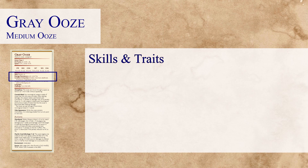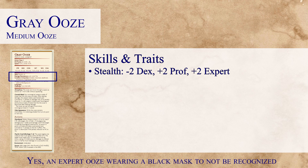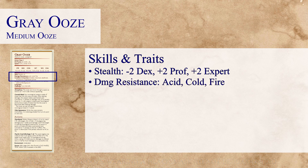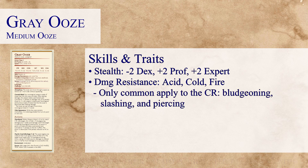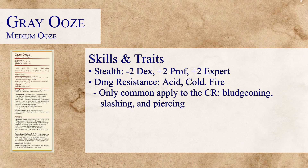Moving on, we'll take a look at the skills and traits. The Grey Ooze only has stealth for its skills. The stealth is actually a plus 2 even with the minus 2 dex proficiency, which leads me to believe that the Grey Ooze not only has proficiency in stealth but is also an expert. Some things to note here is the damage resistance — the Grey Ooze has resistance to acid, cold, and fire, but per the rules for constructing a custom monster, you only need to take into consideration damage resistances to very common attack types, including piercing, bludgeoning, and slashing.